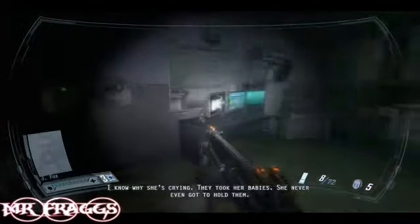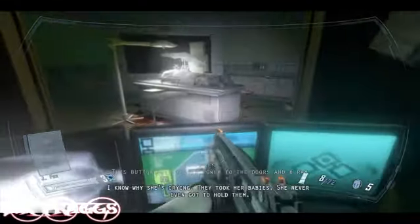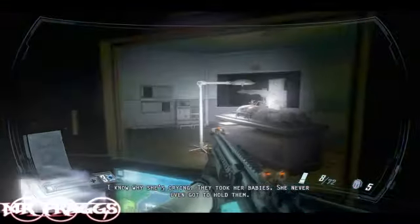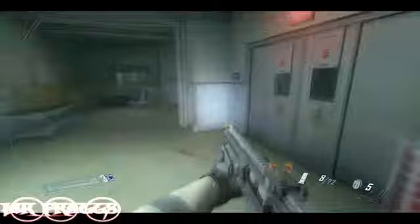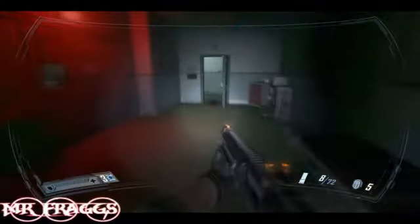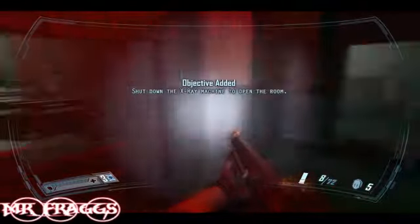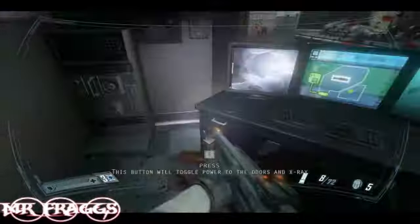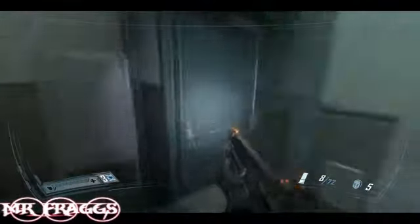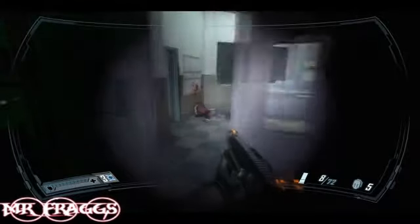Alright, this is the next chapter where you're getting the hell out of here. This is the beginning of Interval 3. What you want to do is get in that room right there, so just go straight ahead. Go in here and click the keyboard a few times, and it lets you in.